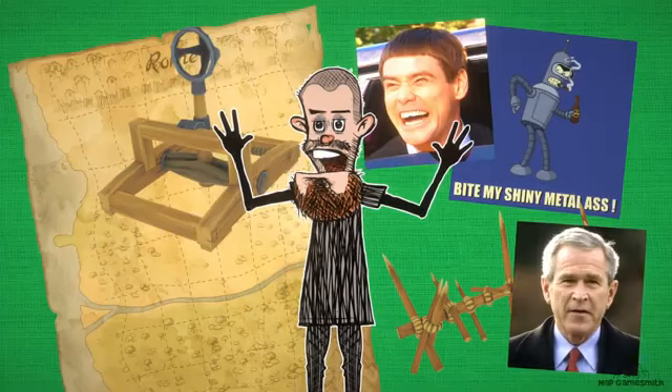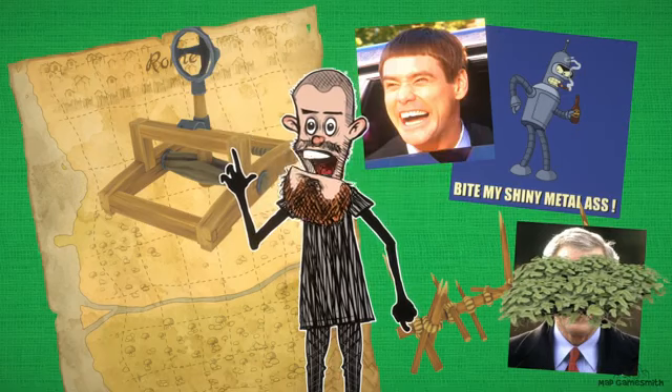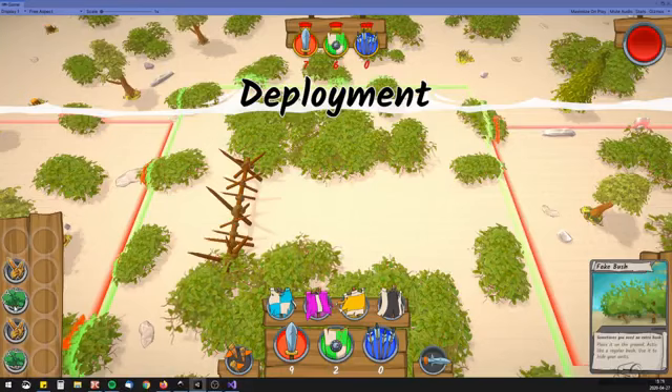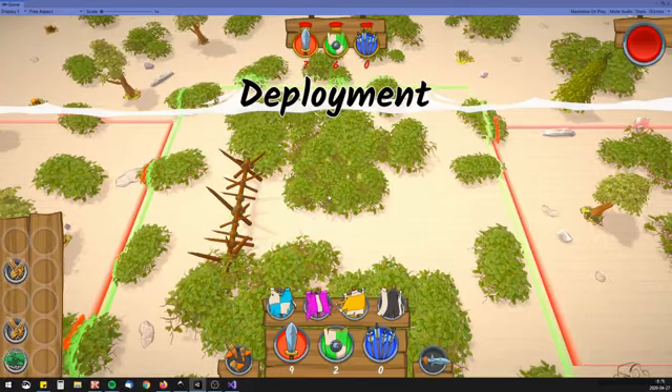Fake bush. As the name states, it's a bush that is fake. After placing it on the ground, the player can hide his units inside of it, just like he would in a regular bush.